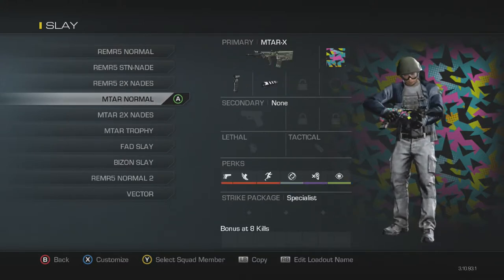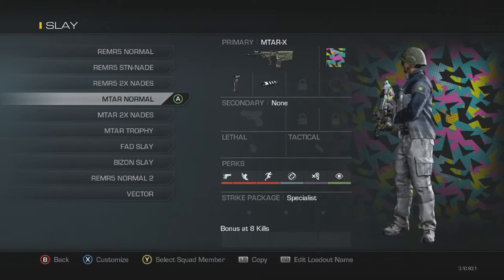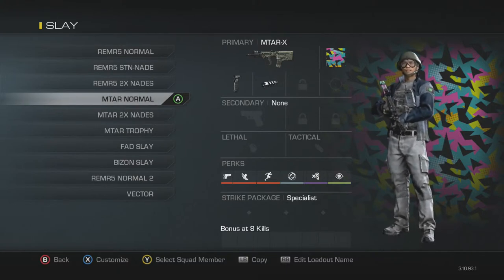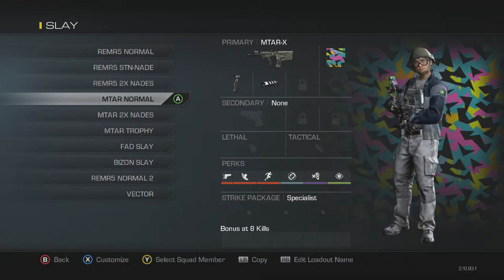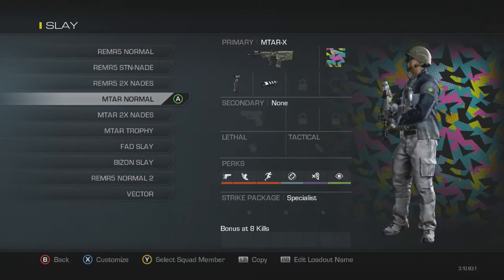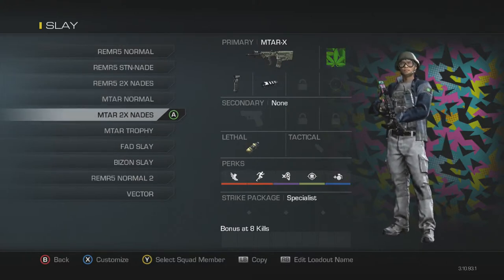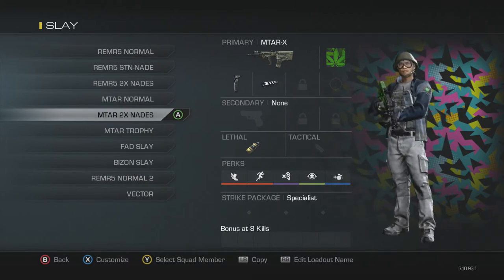Mtar Normal — it's just my normal Mtar class. I go for Mtar with grip and muzzle brake. Ready Up, Agility, Marathon, Steady Aim, Dead Silence, and Focus — just my get-around slay class. I'll use it 95% of the time. It's my normal class.